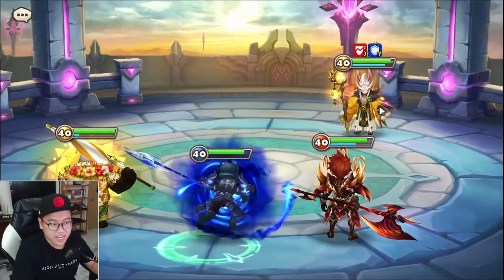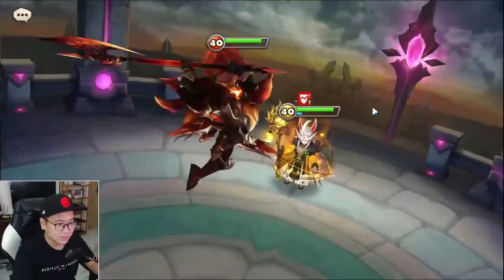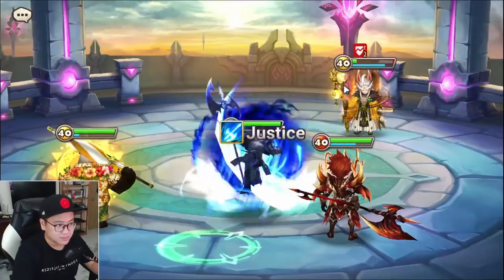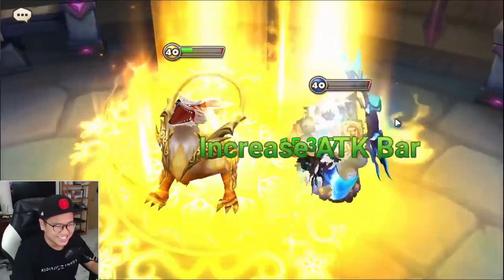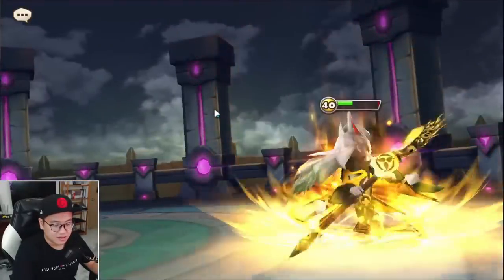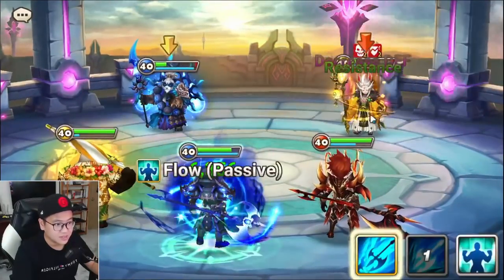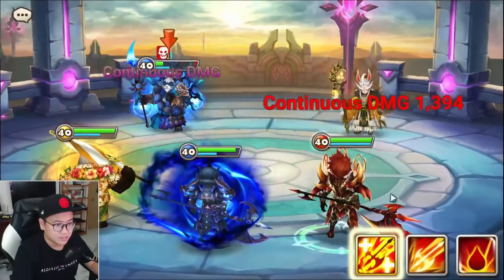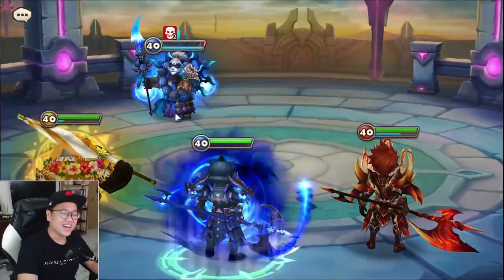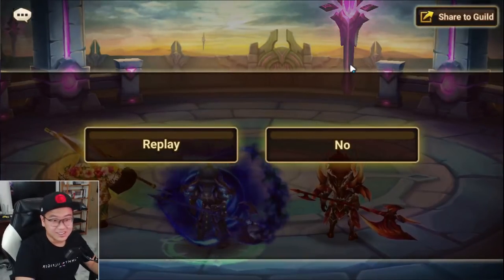And he heals back, so you don't have to care about healing for him that much because the healing is quite substantial. Big damage on the Tyrannus — 15k, not bad. I saw 12k earlier on the Molang. Let's see the damage from the Laika. We're not going to get that anytime soon. I can set up the perfect scenario, but I want to see it in actual combat.